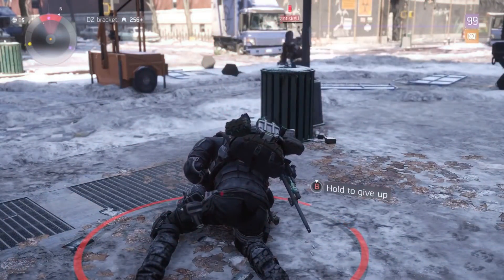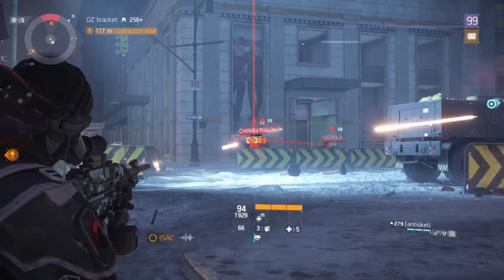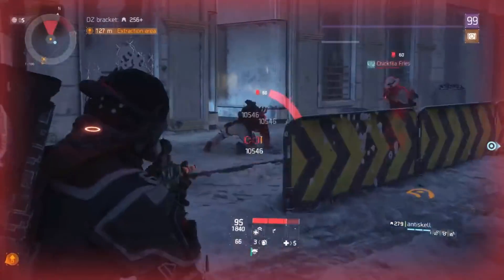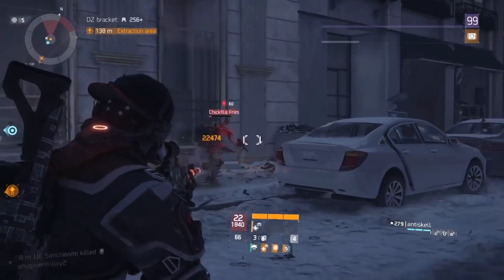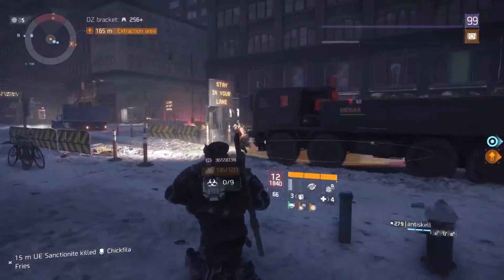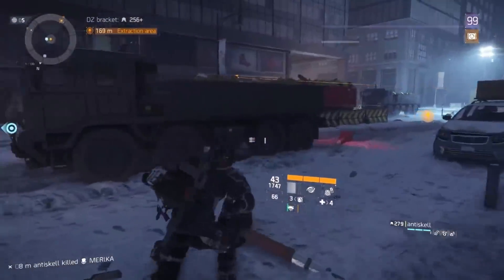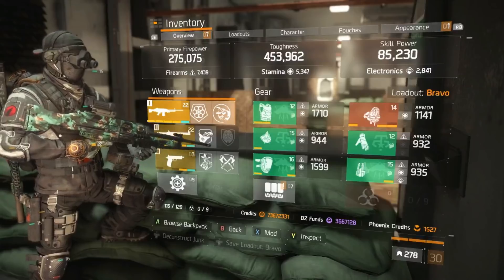If you're fighting a group of four that's fully stacked with a support, Final Measure, and a Reclaimer healer, transferring servers might be the best counter. But when groups flag rogue, they're not fully prepared for a build like this. This build is super accessible — it doesn't require any classified gear at all. You can also eat right through Nomad procs and simultaneous med kit heals because you have such sustained high damage output at your disposal.